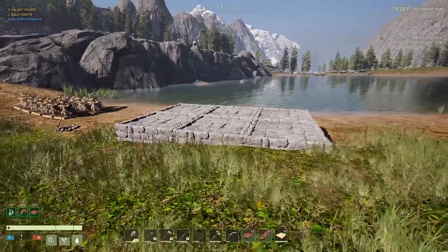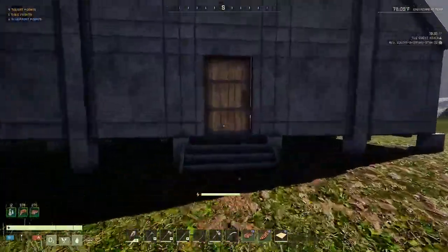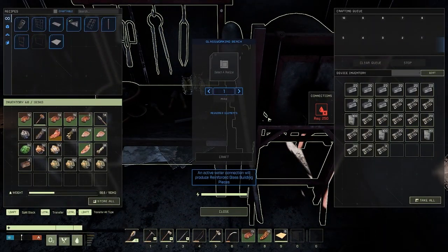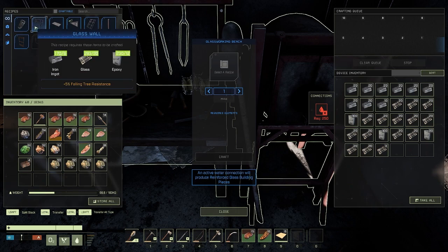I did want to show you guys something in the glass maker device table here. If you hook up water, it says at the bottom it will make reinforced glass pieces. Look how much glass I have prepped in there - the epoxy, the glass, and the iron to make this. So let's hook up some water so we can get the reinforced glass pieces.